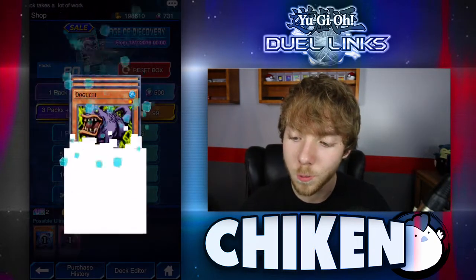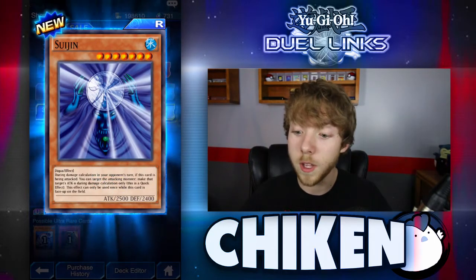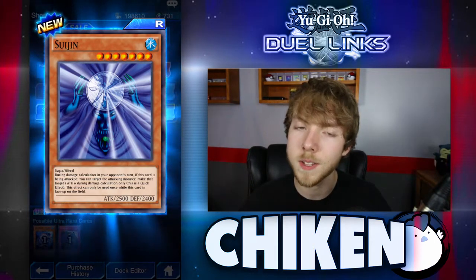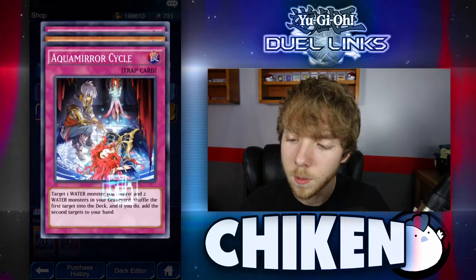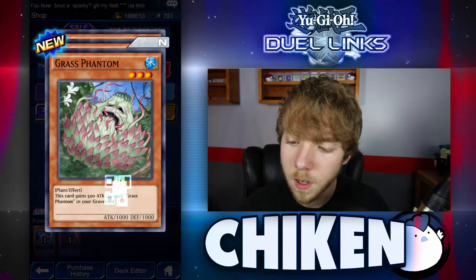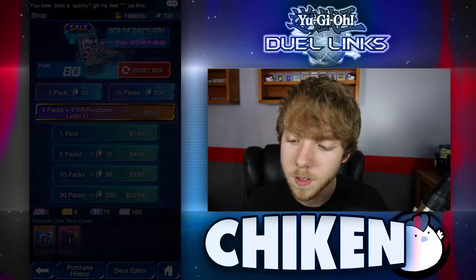So right away we're doing really great. We got Suijin — very, very solid card, really happy to get that. There are a few really interesting decks that do use it, so we may end up using it in a deck in the future. Let's go ahead and — Numinous Healer, okay. Nothing there. Bubonic Vermin, we do want that. Gyaku, Gyre Panda — that's nothing really.